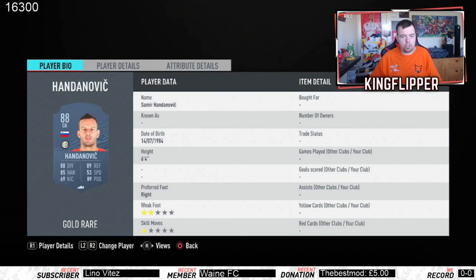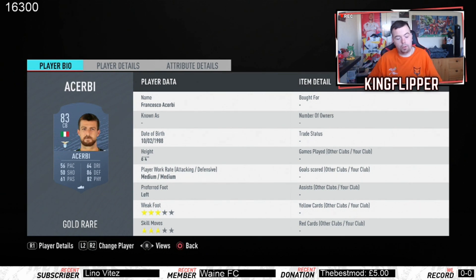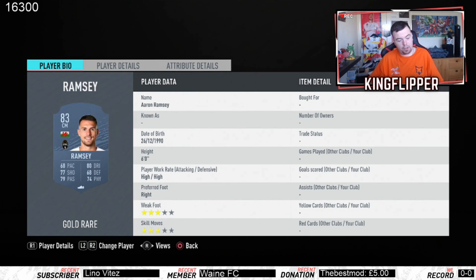We'll start with Handanovic — you can pick him up for 24K, which isn't too bad for an 88-rated card. Lukaku or Higuain you can pick up for about 7K, so that's pretty sweet. Asabi is 2.2K, Skriniar is 13K. Henderson or Pickford is going for about 1.6K. Pjanic is going for 14.5K — apologies on that. Kadira is going for 1.8K and Ramsey is going for 2K.